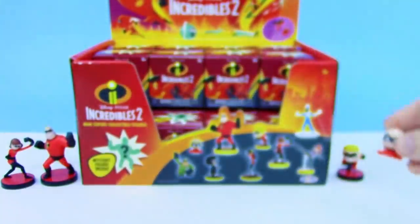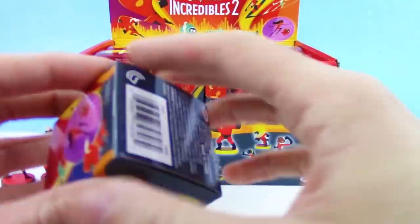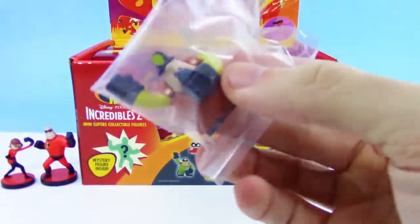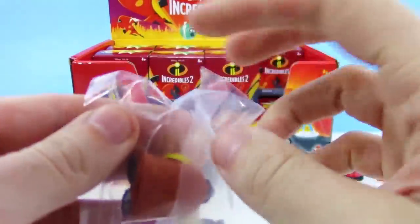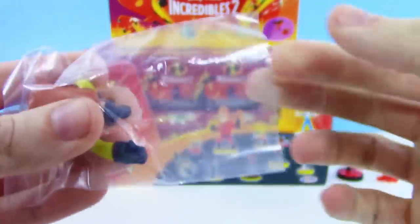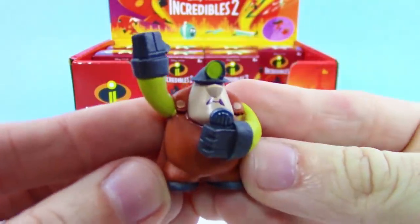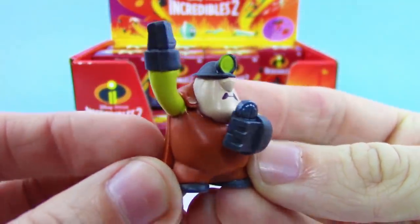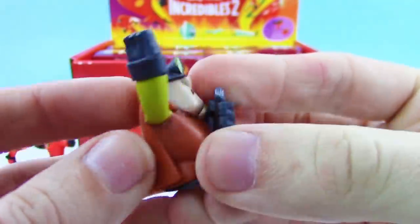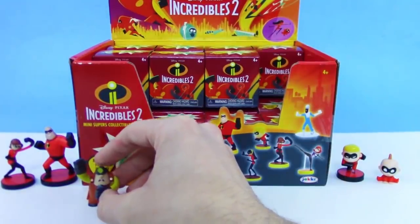Jack-Jack can apparently do a bunch of stuff — he's really funny too. Next — we got a villain: the Underminer! He has like a drill vehicle and comes out at the end of the first movie. Looks like we might see more of the Underminer in Incredibles 2 — I can't wait for that movie, I've been waiting like 10 to 15 years for it!